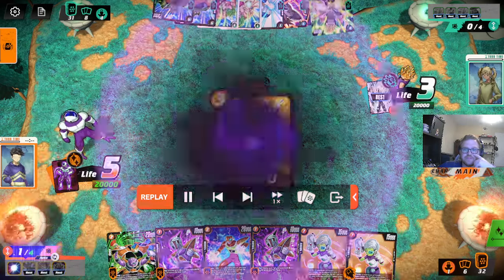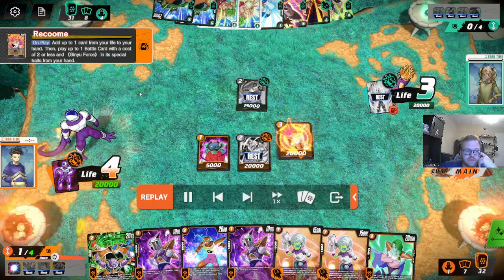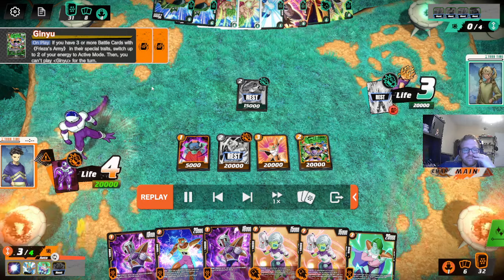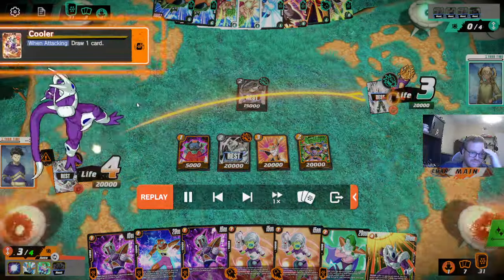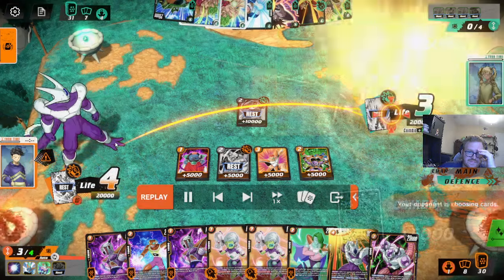Oh yeah, I always forget I can look at his hand - it's not great. Raccoon, Ginyu - God, Raccoon Ginyu is so good. Untap. I would awaken here. Oh snap - we got Cooler off the awaken? Snapped! This is disgusting. This is the hard life that every Gohan player has to deal with.